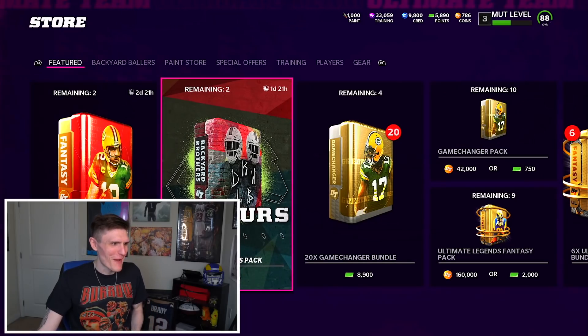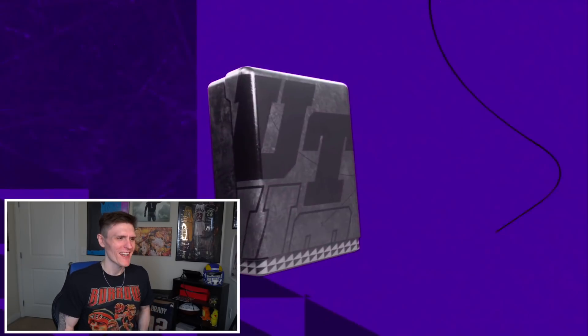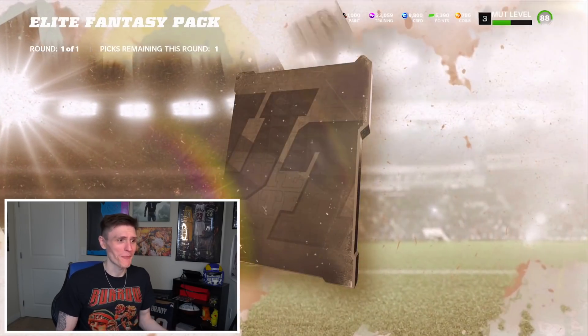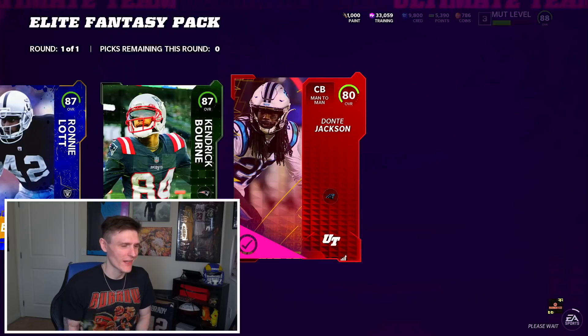I'm happy with this promo — I think it was a huge W. The combine promo was absolutely nuts and we got some great cards out of it. Now let's go into the backup account and see if we can pull two limiteds in one pack, because that is a possibility with the new packs in the store. I'm gonna open up the Backyard Brothers packs and the two Elite Fantasy packs. There's a gift card hidden throughout this video, and there are going to be two uploads tomorrow if you guys want it — hit the like button.